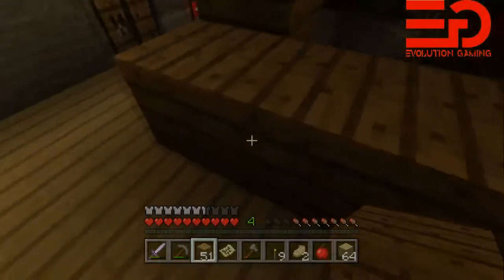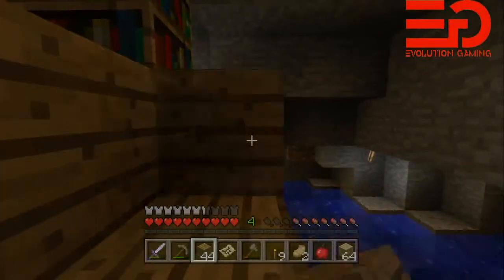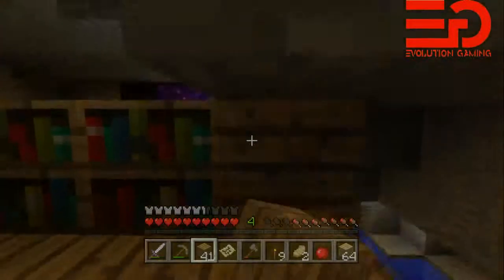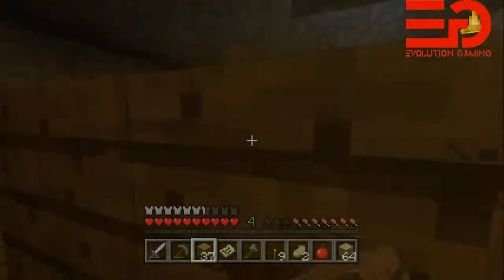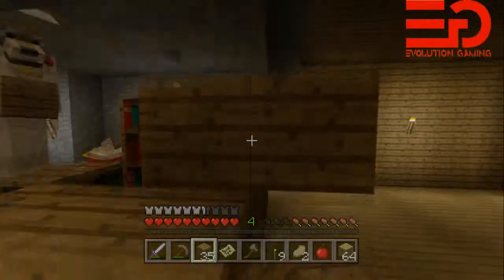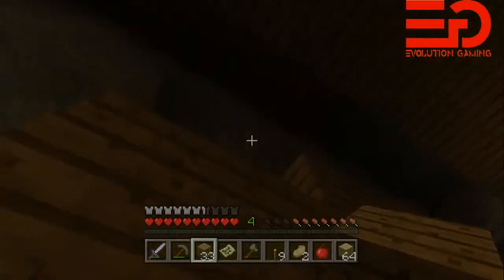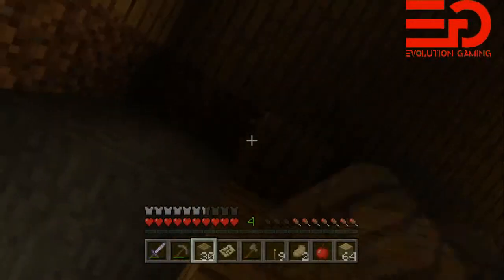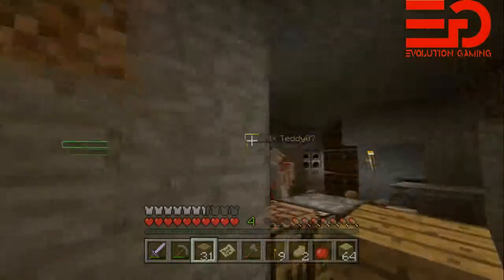I think we're gonna make some stairs. I've got three cobble stairs on me if you want them. I'm gonna make some — wait, where are the stairs for there? I missed before you placed yours. You want me to start moving the beds this way? We can move the beds wherever, just so it's easier to walk around over here.